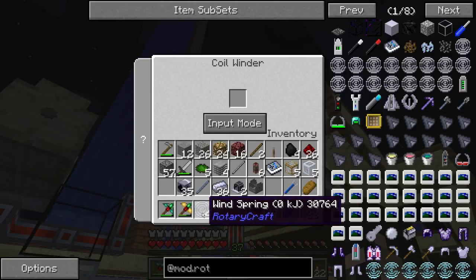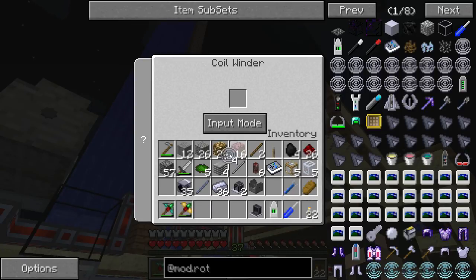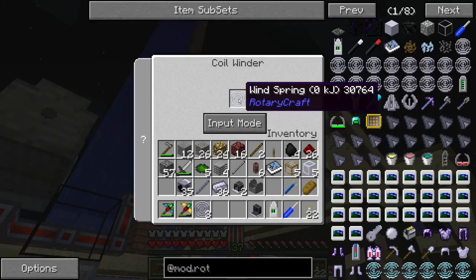When you want to charge a coil, they start off at zero kilojoules of stored power. We're gonna chuck one into the input there.